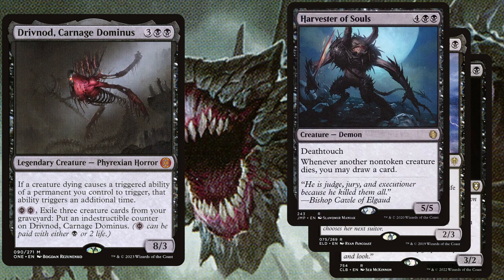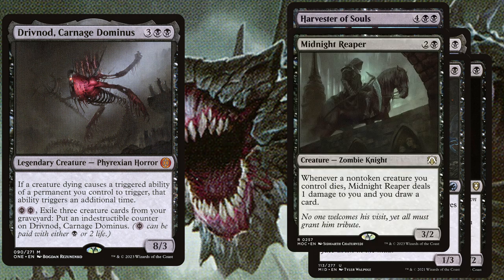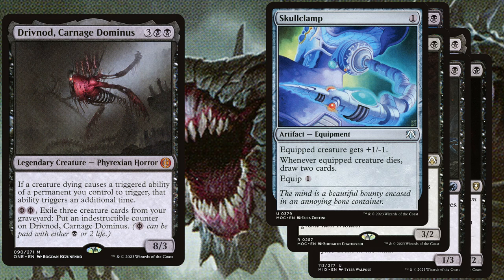Harvester of Souls, 6 mana 5/5 deathtouch: whenever another non-token creature dies, you may draw a card. Morbid Opportunist, 3 mana 1/3: whenever one or more other creatures die, draw a card — this ability triggers only once each turn. Midnight Reaper, 3 mana 3/2: whenever a non-token creature you control dies, Midnight Reaper deals 1 damage to you and you draw a card. Skullclamp, 1 mana artifact: equipped creature gets +1/-1 and whenever a creature dies, you draw 2 cards.